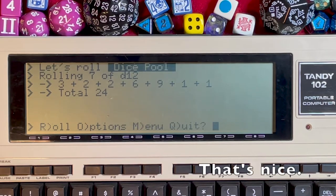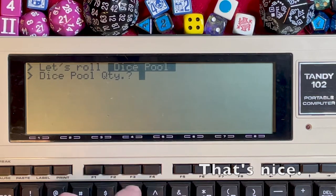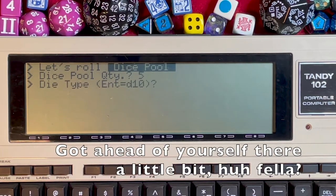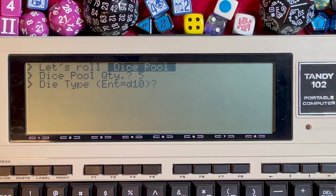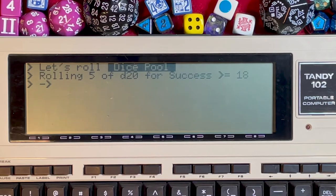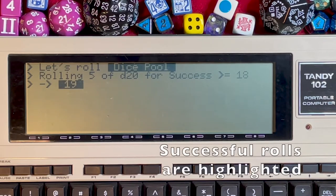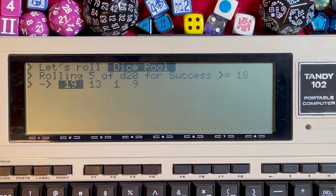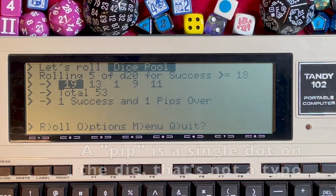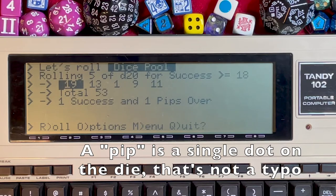For a more interesting example: quantity 5, dice type d20, success threshold of 18, no modifier. The system knows anything 18 or higher is a success. The 19 is a winner; the next two didn't work out. That's one success, with one pip over because 19 is one greater than 18.